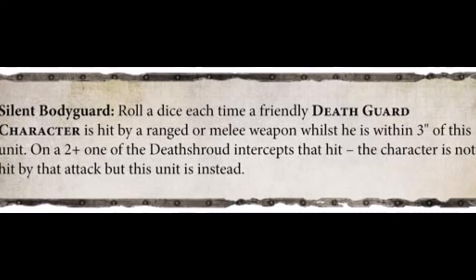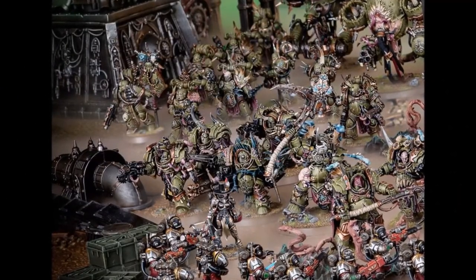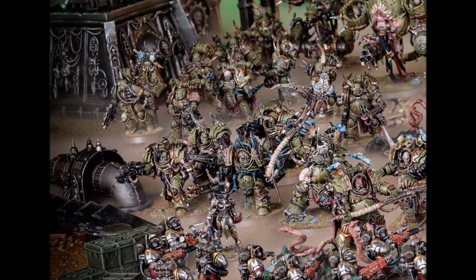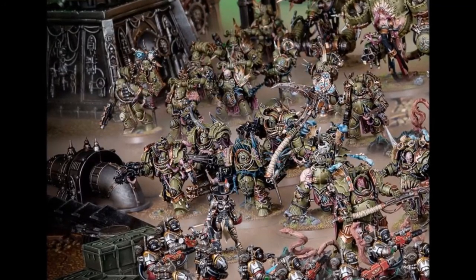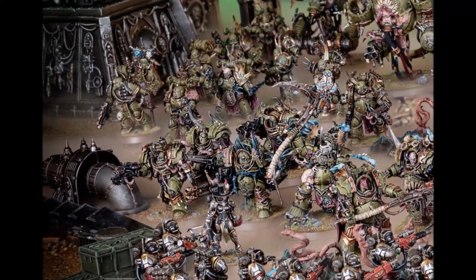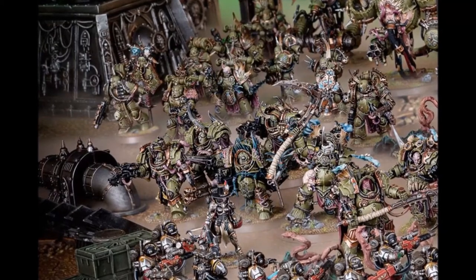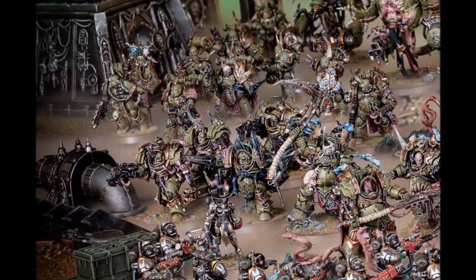There are a lot of Death Guard characters. Some of the better ones for this ability are Chaos Lords, Demon Princes, or Typhus. They'd all benefit from getting the extra attack and would be protected at the same time. Since they are characters, this may just be protecting them from sniper weapons. But if the Death Guard player plans to play aggressively with these models, the Terminators may come in handy in combat.